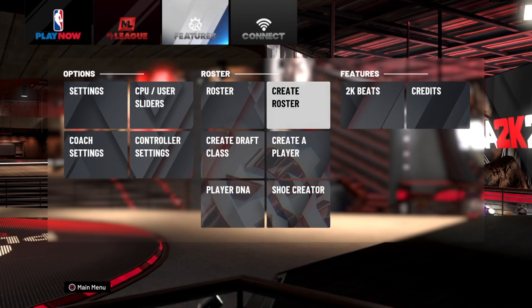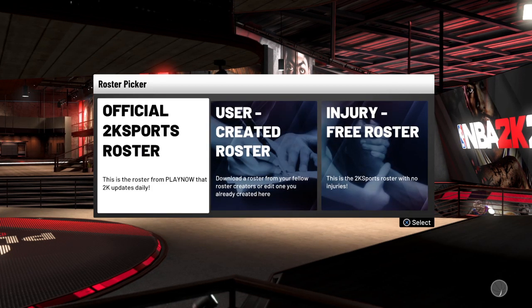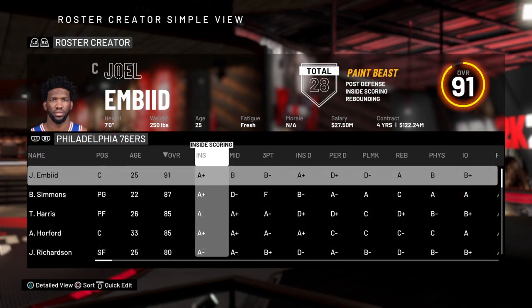So what you do is go to Create Roster and go to Official 2K Roster.